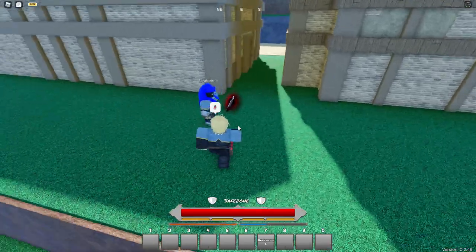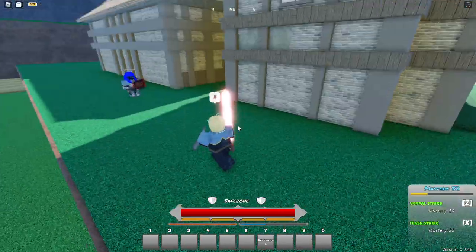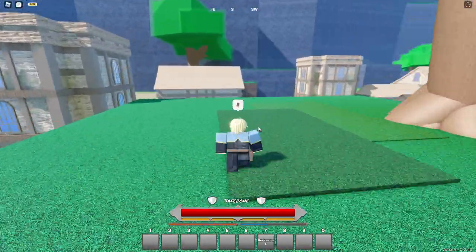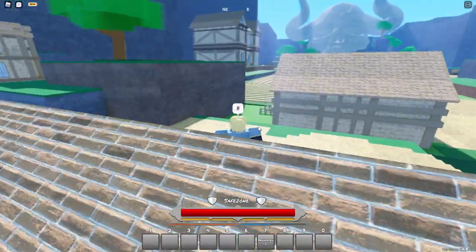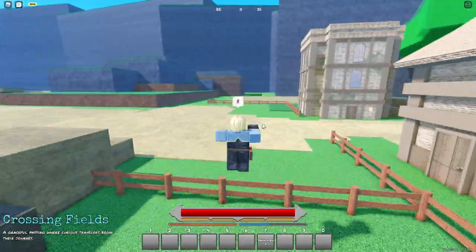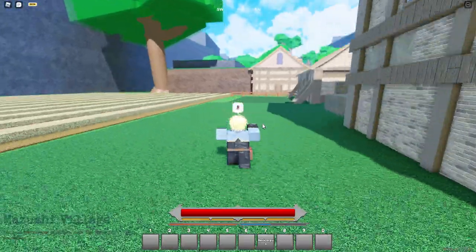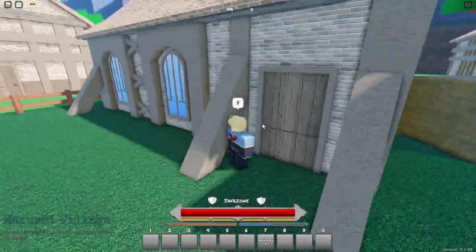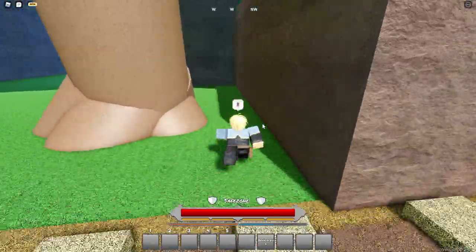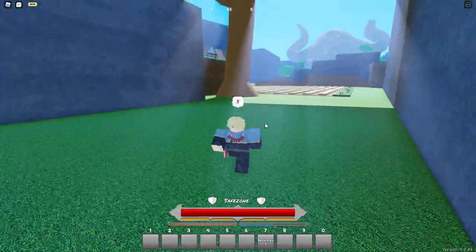The next new skill is Triple Slashes - it's a nice little combo extender. After you use like four swings of your sword, you can go into Triple Slashes. As for Black Meteorite, I haven't seen anyone use it yet, but I believe it might be a finishing move - in the anime, Asta goes up in the air and just finishes someone off with it.